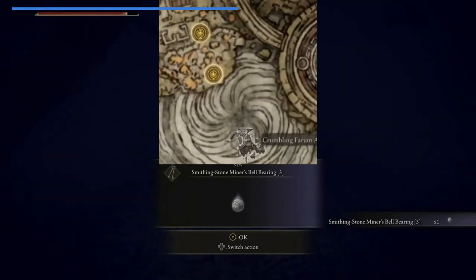Sombra Smithing Stone Bell Bearing 4 is found in Crumbling Farum Azula. It's on a corpse at the edge of the cliffs by the Tempest-Facing Balcony Site of Grace.